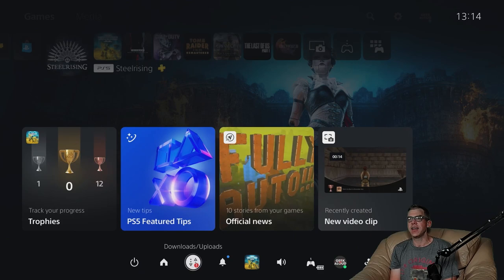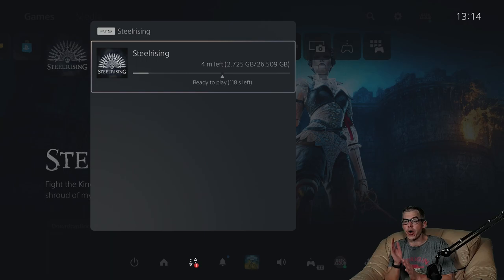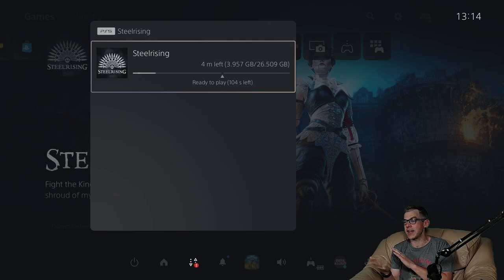Steel Rising will cost you 26.509 gigabytes to download. We'll go ahead and download that, and once it downloads completely we'll open the settings menu and see what kind of recommendations we'd make for changes. We'll also check out any accessibility options they've got — if you suffer from motion sickness or color blindness, those are often covered in the menu these days. Once that's done, we'll jump back to the PS5 dashboard, get the current version number, and the full install size, which will be larger than the 26.509 GB shown for the download.